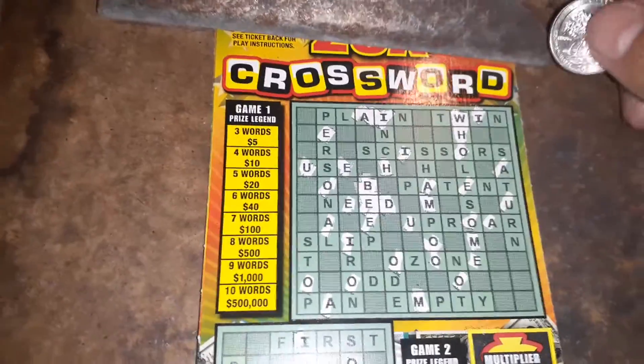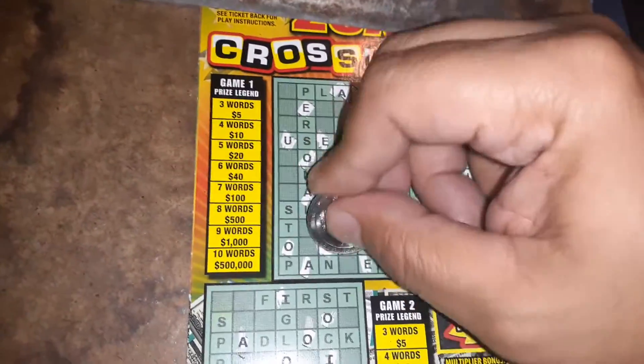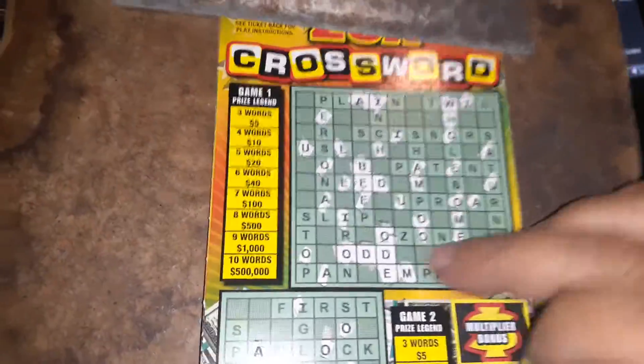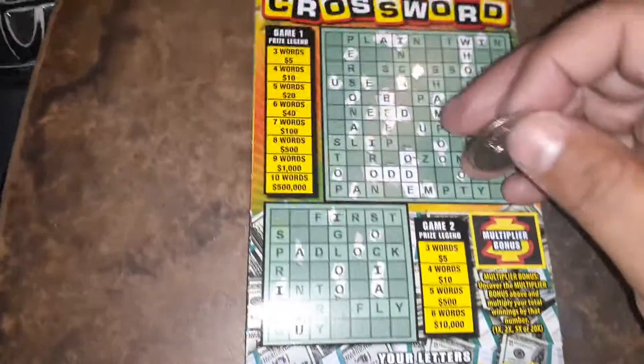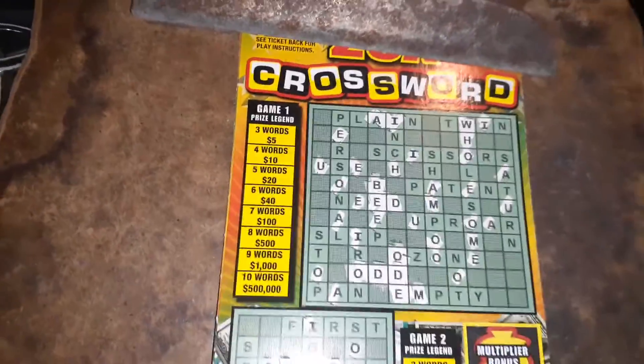If we win something — three or more words we could duplicate. Oh, here's an E — we already got two words here. Odd and ode, we got two words. One more we win. We're looking for a P. And there's a D there. This one could tease you at the very beginning — get a word and then that's it.